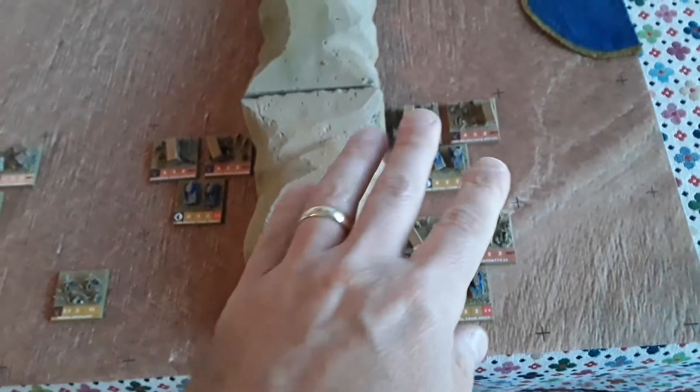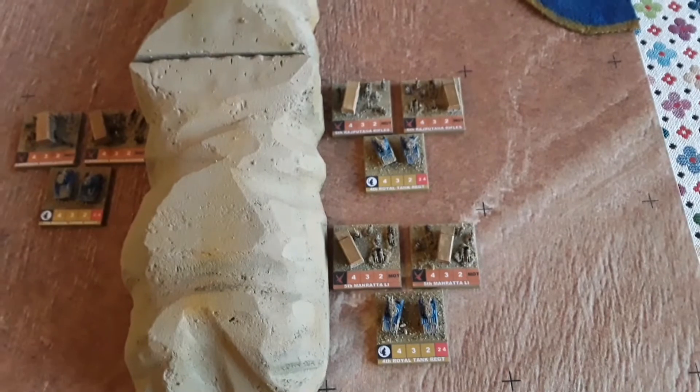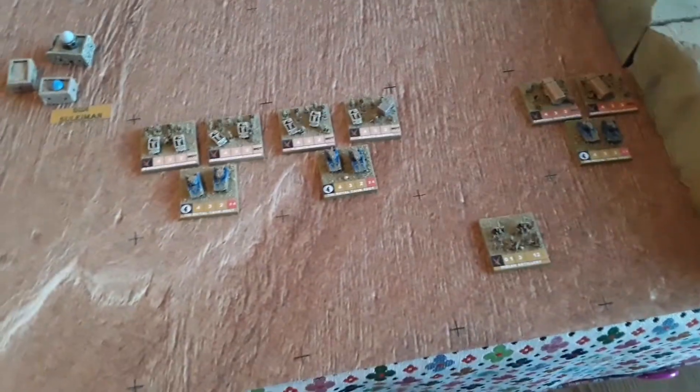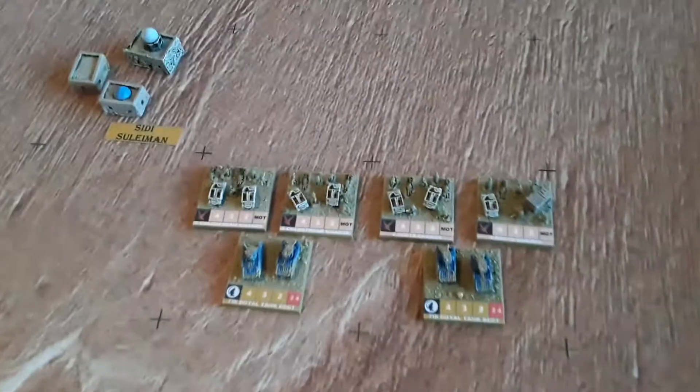Just sat behind, we've got a battery of Italian artillery, and there's point 206, another objective. Along here we've got the British and Indian forces - so this is the Indian brigade here, supported by Matilda tanks from the 4th Armoured Brigade. Infantry tanks all kind of split up amongst the infantry battalions to support them, and there's the Indian artillery there as well. We've got the Guards Brigade here, with two units from the Guards Brigade up in Fort Capuzzo.